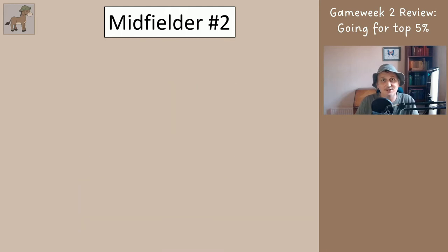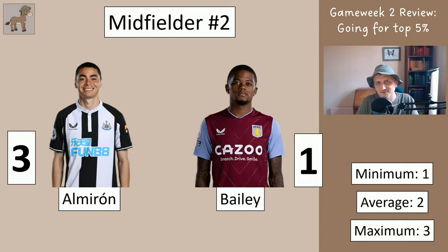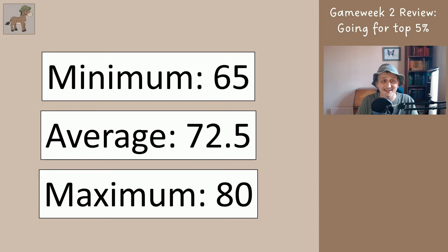The second midfielder is our cheap midfielder — we never really expect anything from these. Almiron got 3, Bailey got 1, so an average of 2 there. For all 11 players you played, everyone following this series would have got a minimum of 65 points this week, an average of 72.5, and a maximum of 80. The global average was 57, so you should be well inside the top half of your mini league and we're certainly moving in the right direction to end up in the top 5%.